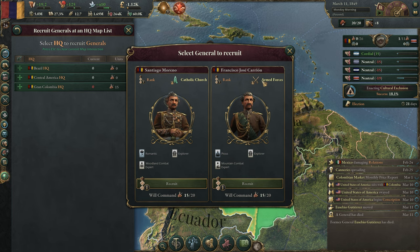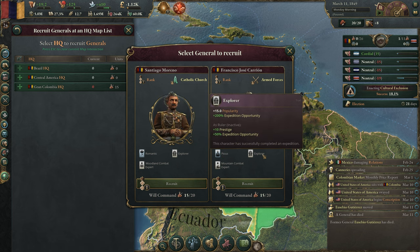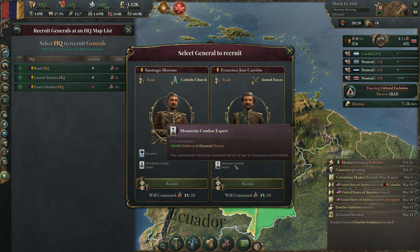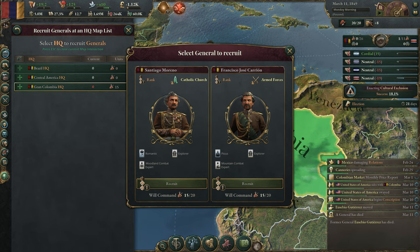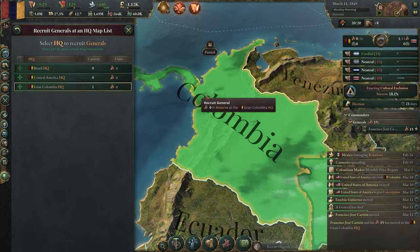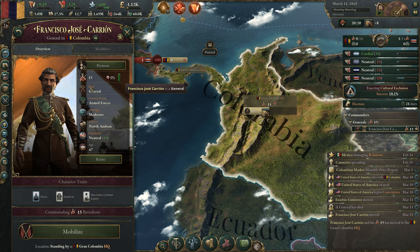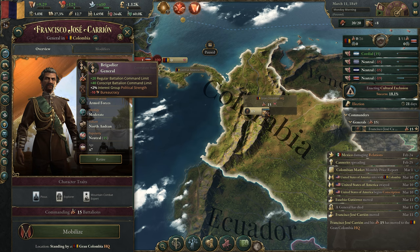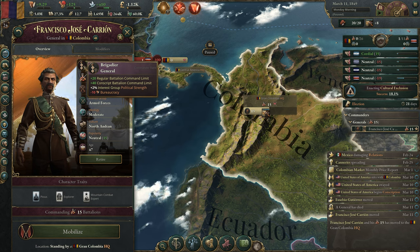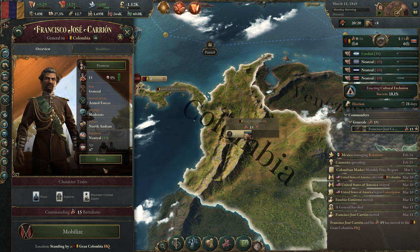This time we've got Francesco Jose from the armed forces. He's pious, which gives morale damage and recovery — that's pretty cool. He's an explorer, better at fighting in mountains, which is handy because this place is very mountainous. Francesco is going to be our glorious general. Because he's rank one he doesn't take up much bureaucracy, and he can control 20 regular battalions and 40 conscript battalions in combat. We only have 15 so that's not a problem. If we got to 30,000 men we'd probably have to promote him. Let's mobilize him and move to the front lines.